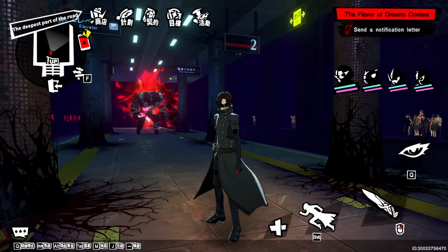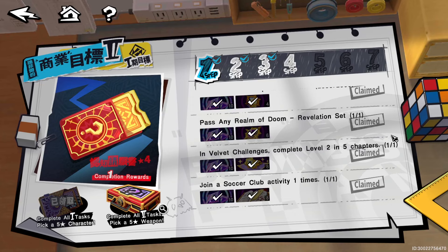Next, for the velvet challenge: level two and five chapters. This one is a little weirdly worded — I'd like to say complete level two in the fifth chapter, but it might be chapter two, stage five. It's kind of vague. Just go into the velvet challenges and knock that out. I think it's one of the chapters where you just have to get to stage five or stage two, so keep that in mind.